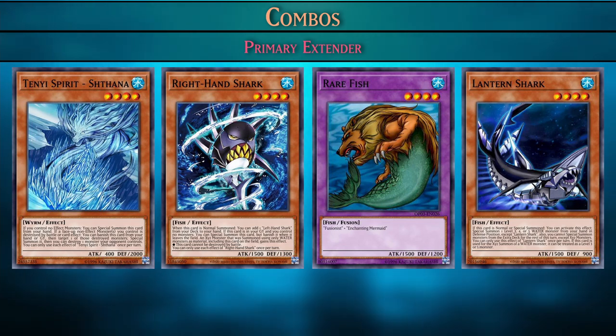Combos and sharks can get complicated the more monsters you have in your hand, so to break it down we'll start with their individual parts.